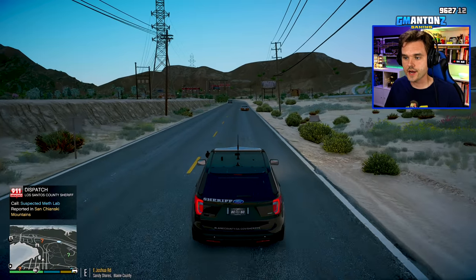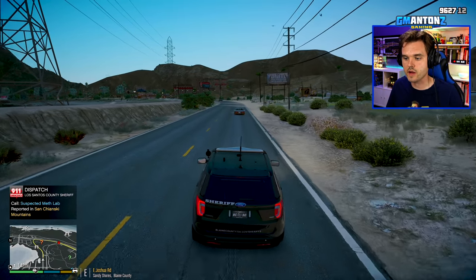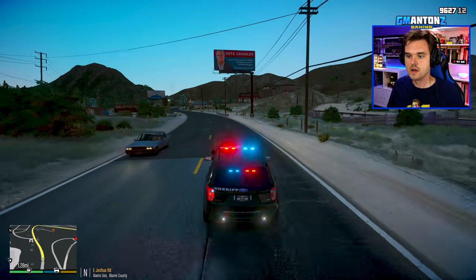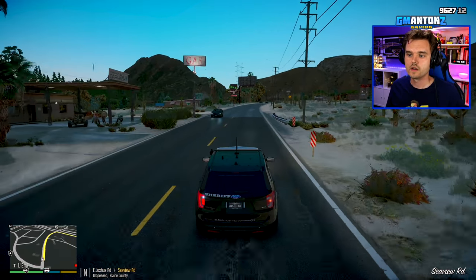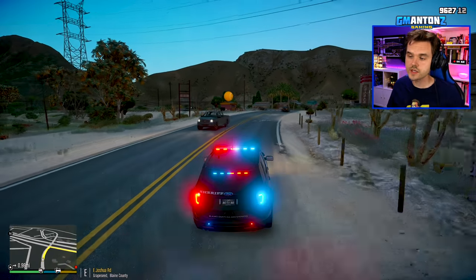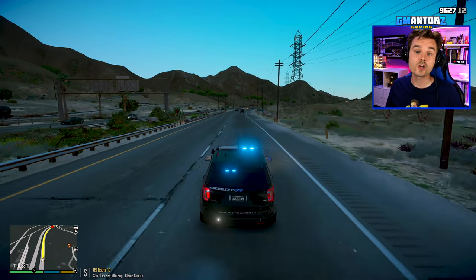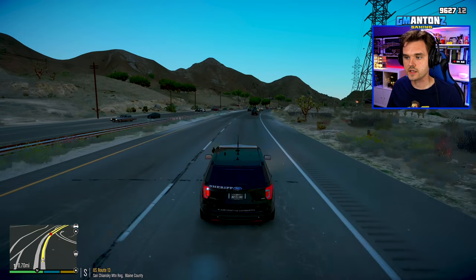Here's another call — suspected meth lab on Sonora Freeway. Interesting. Looks like they don't have a highway patrol unit to take care of that. Roger that dispatch — 3 Adam 10 responding code 3. We're going to be heading out to US Route 13. Somebody called 911 with a report of a possible meth lab. This area is known for drugs — there are a lot of meth labs and people using their houses and vehicles to make drugs. I will not be surprised if this is a meth lab indeed.